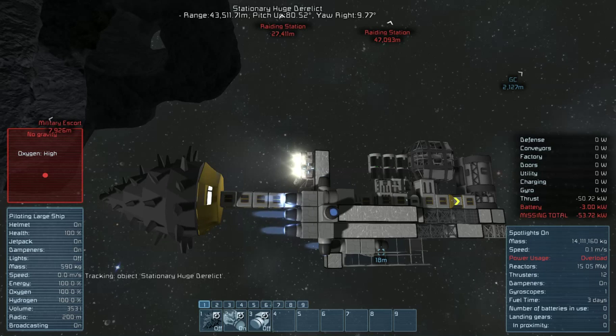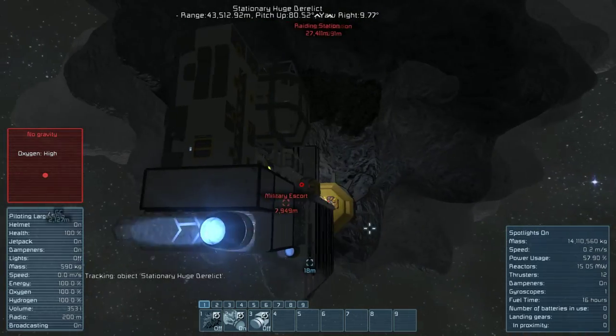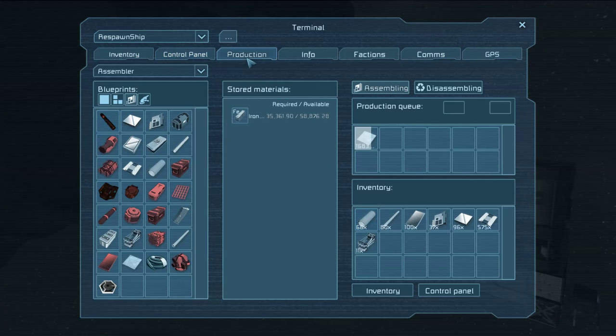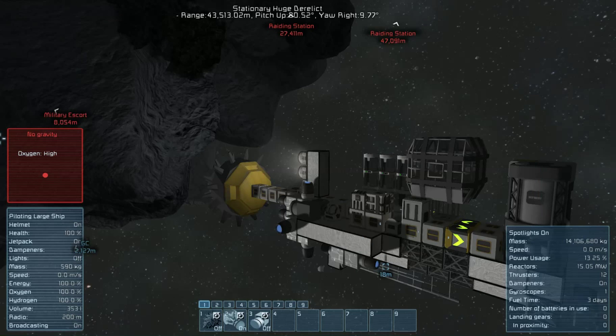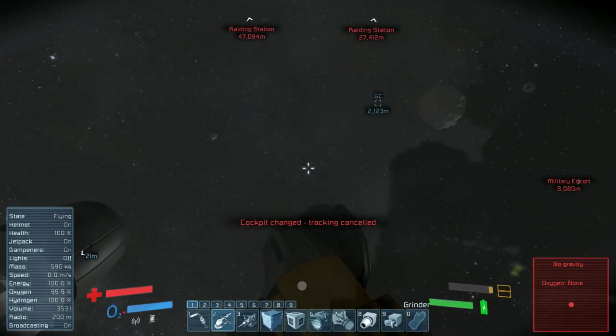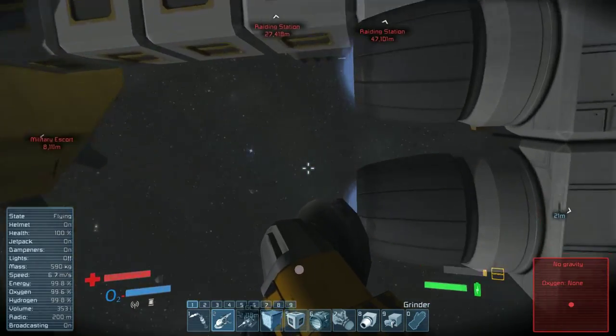We probably need a couple more thrusters. We can't build any more — we're going to be able to stop quicker than we get going. Why don't we do this by hand? We have three in the front and two in the back. Let's go ahead and pull one off of here.